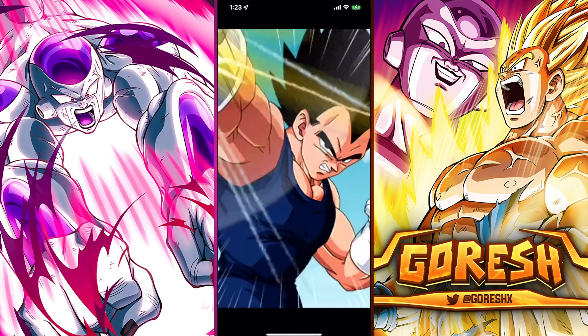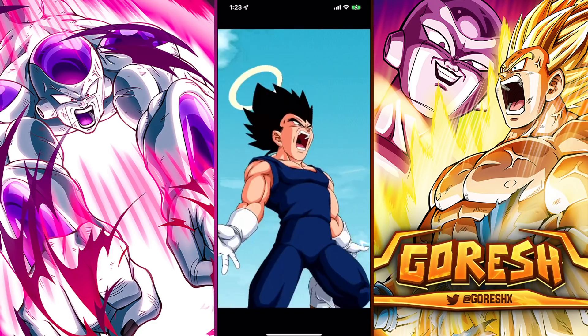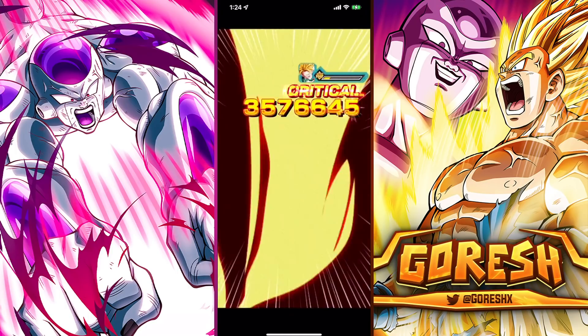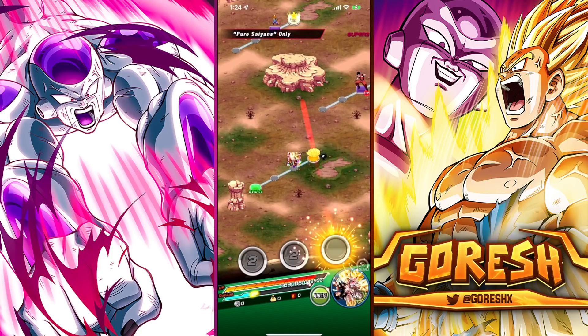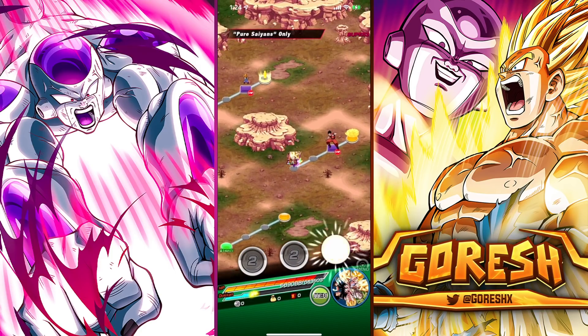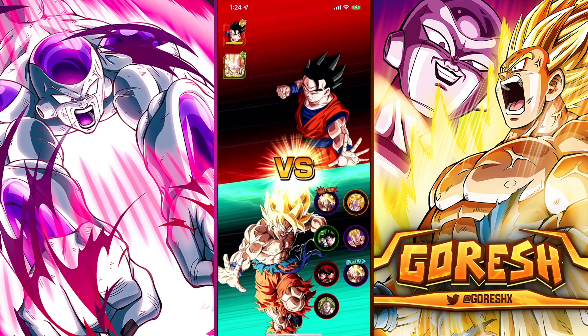4.7 million — even without transforming these guys are still insane together, right? They share all seven links. The damage reduction is really helpful and the additional Supers are going to add up to a lot of damage. So now we have Gohan and Gotenks — okay.